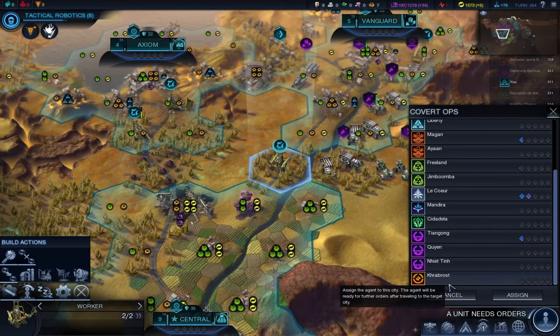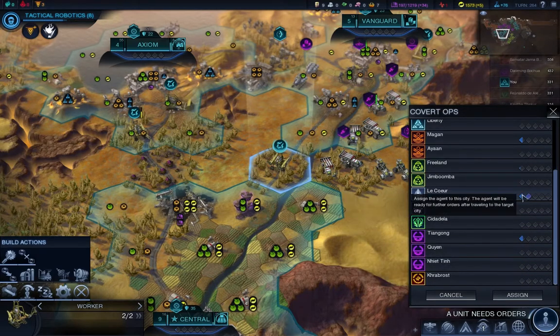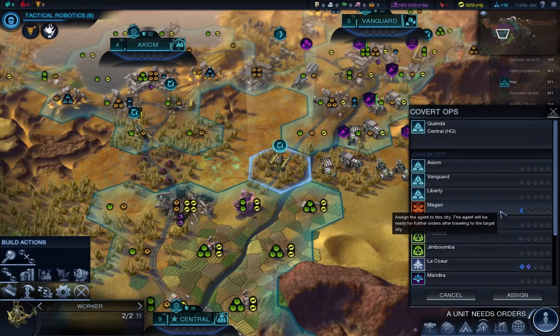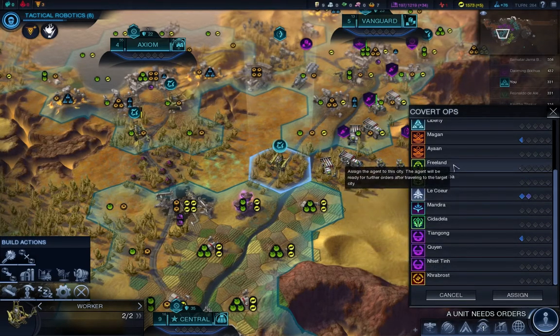If I get another agent after this, which I think eventually will happen, I'll put them in Liqueur. This height means this is the level you can do the ops in. Because there are different levels of operations you can do - the higher ones can actually bring a siege worm towards that city, which I've never been able to do. I've been able to incite partisans around the city, which was kind of neat. Let's send them to Freeland - actually, Liqueur.